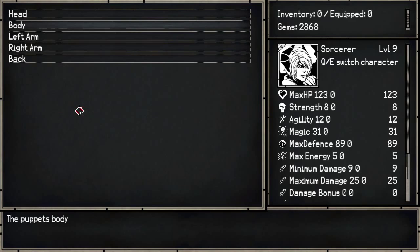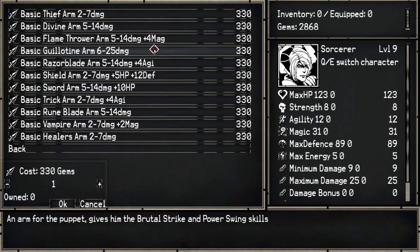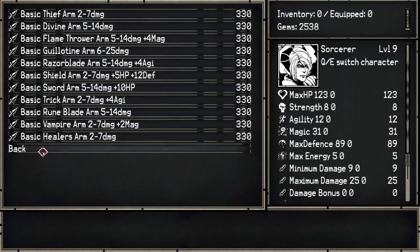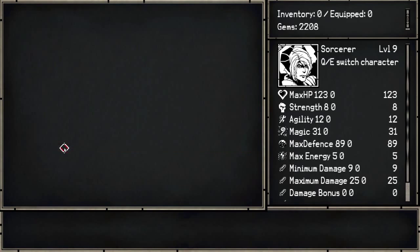Next is the left arm. There's a flamethrower arm — that is awesome, but no. I just want to go for raw damage. We got a shield, a thief arm doing 2 to 7, and options doing 5 to 14. There's a guillotine arm doing 6 to 25 — I like that, that's the one I'm gonna go with. And for the right arm? Another guillotine arm — hell yeah, let's try it out.